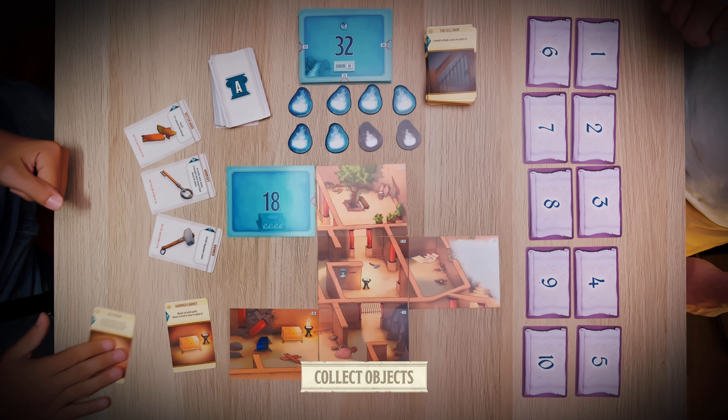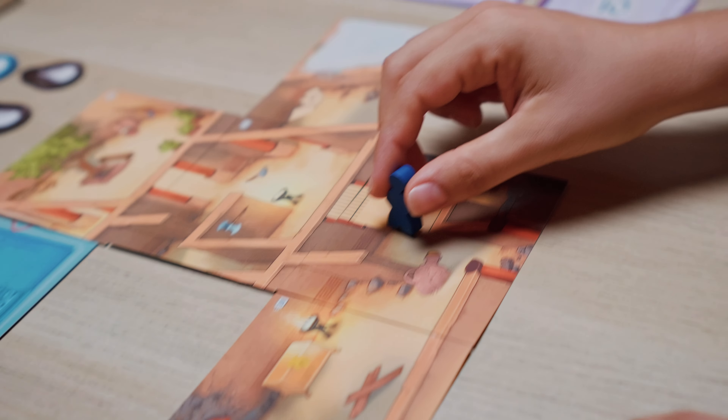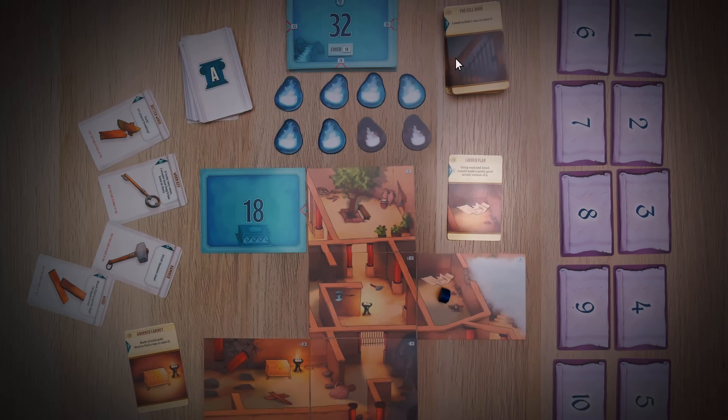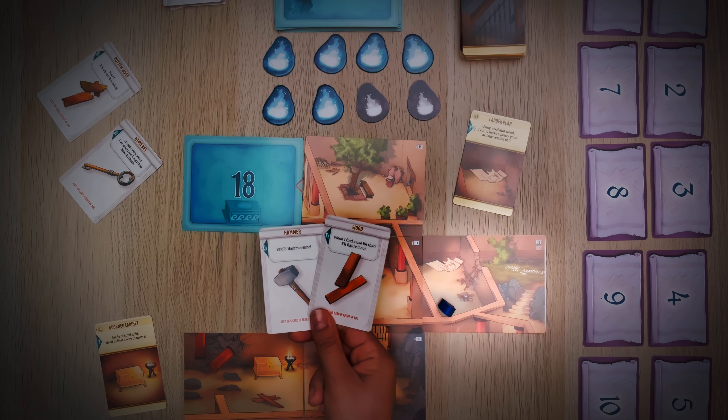Collect items. Interact with the Scenario and talk to the characters you meet. Try to understand how and when to use the interaction cards. You can also combine them. If two cards match, they activate.